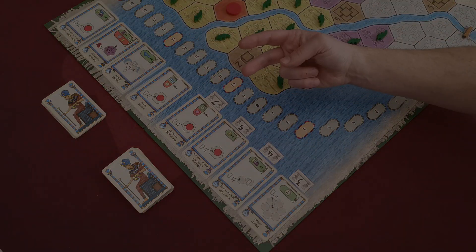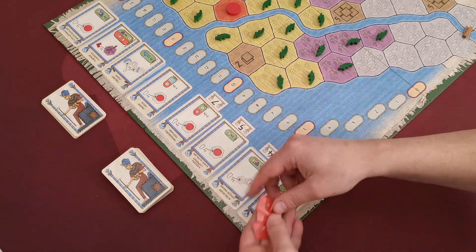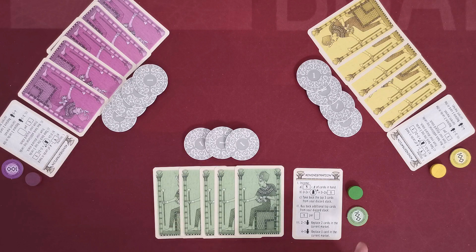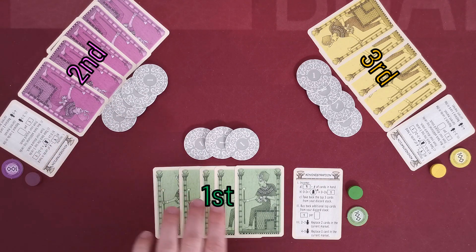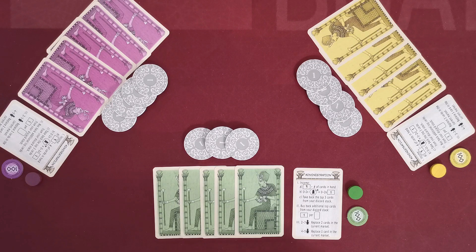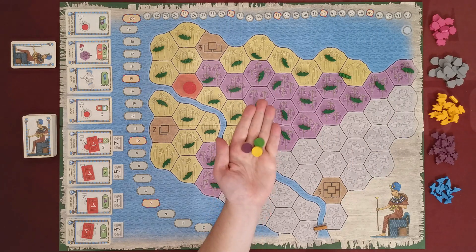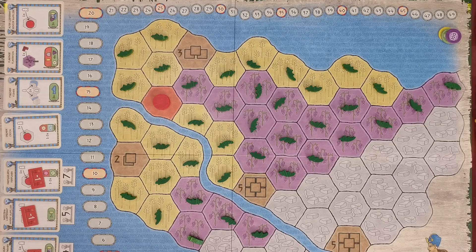We have just created two markets: the current market and the future market. Place one discount marker on each card in the current market. Each player selects a color and gets the starting set of five cards, two markers of their color, and an administration card. Select a starting player at random — the green player here — who starts with three dollars. The second and third players start with four dollars, and a fourth or fifth player would start with five dollars. Each player places their reputation marker on space zero of the reputation scoring track.